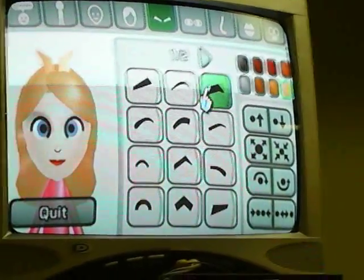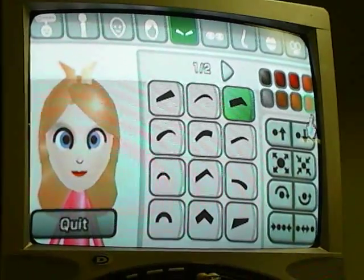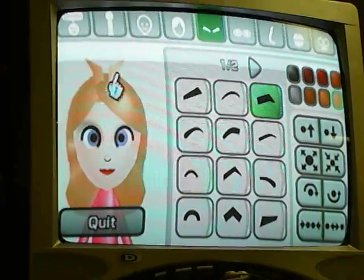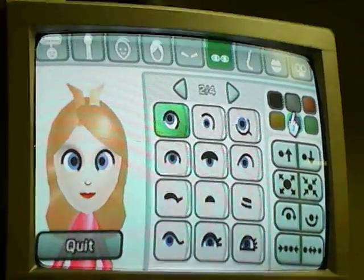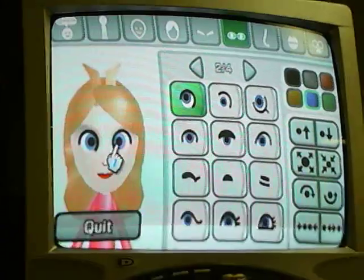She has the first page, third option for eyebrows. They are also the blondest color and they create her crown. She has the second page, first selection for eyes. They are blue, located right here.